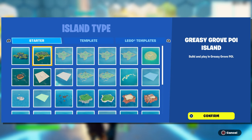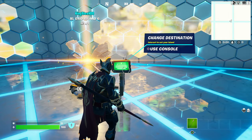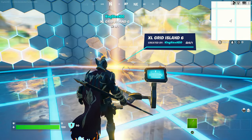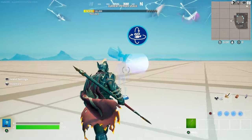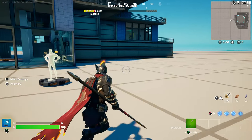They recently added Tilted Towers in the latest update. You can do it on the Tilted Towers map — that's fine. You can name it whatever you want, like 'Mystic' or anything else. Once you create it, it will take a moment to load, then you'll go inside. Any creative map works, it doesn't matter which one you pick.